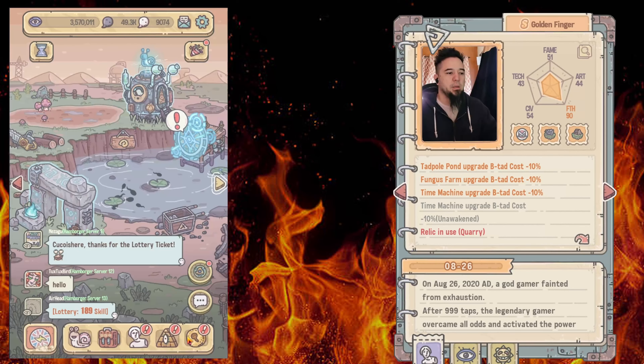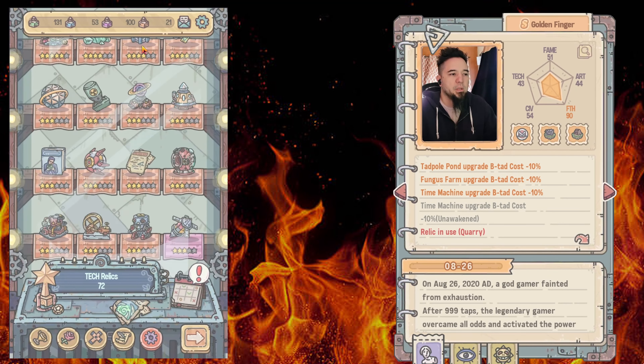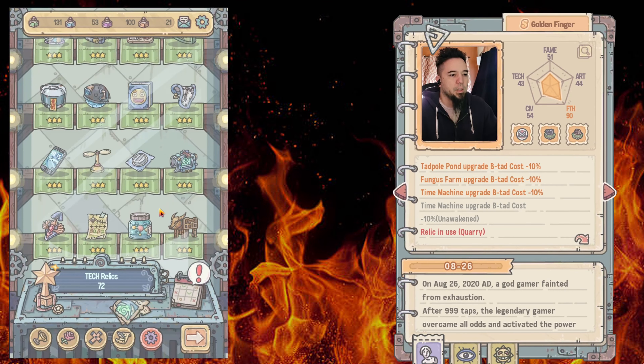Welcome back to the channel. I'm going to be discussing Super Snail's relic section. The relic section is found here — these relics are leveled up by your reagents up here. They go by tier: green, blue, purple, orange, just like the relics do. The orange ones are at the top and the green ones are at the bottom.